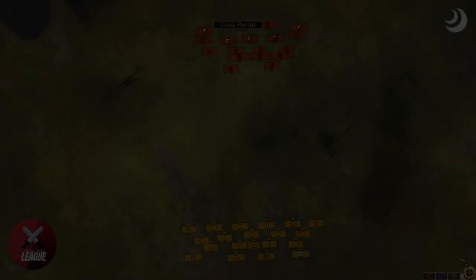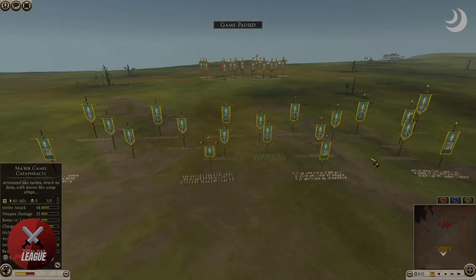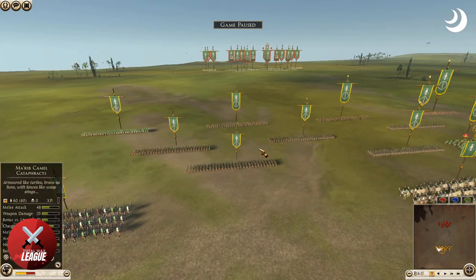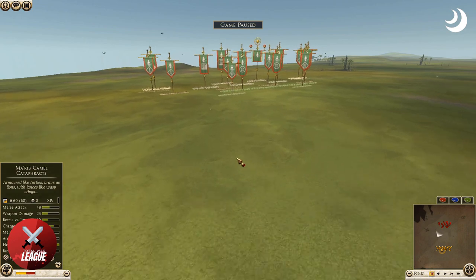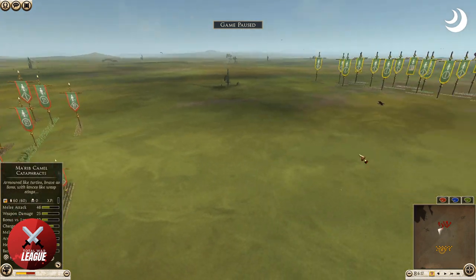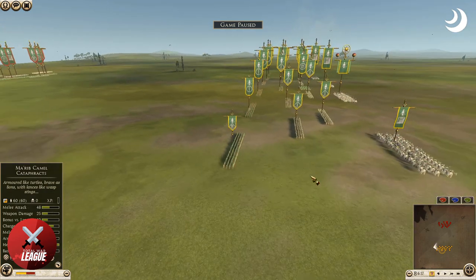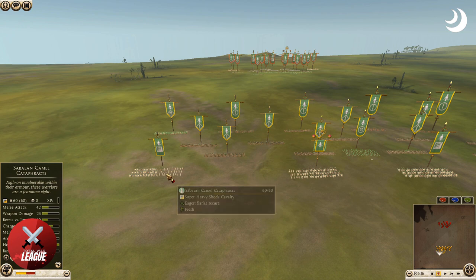Hello everybody, welcome back to another Total War League video. This time a big matchup — two juggernauts of Total War League: Moore and Ragnar. Ragnar had a great season with only three defeats and finds himself as the third seed, here with the red Saba banners, going up against Moore who just had a fantastic series victory against Saga. They're both Saba, so they'll see a lot of each other.